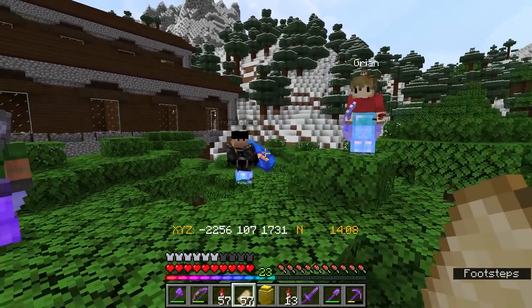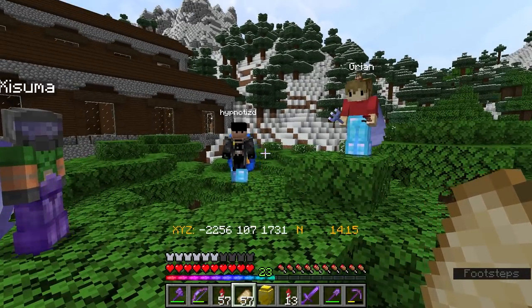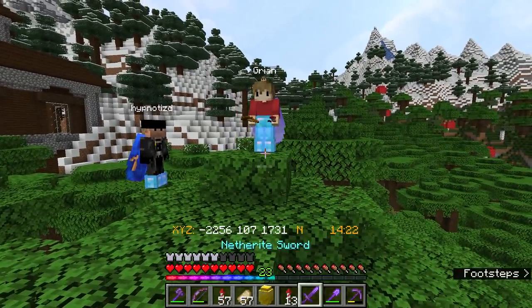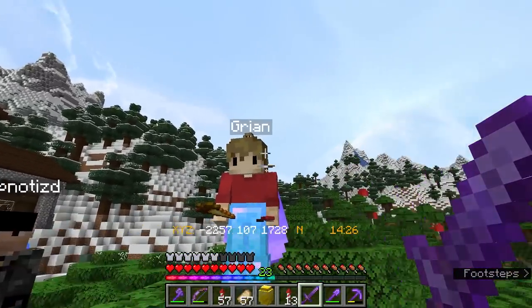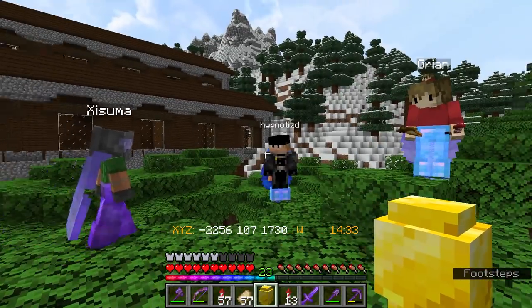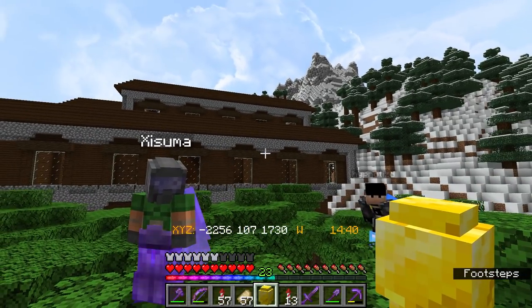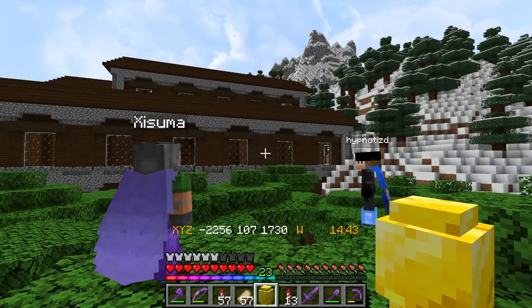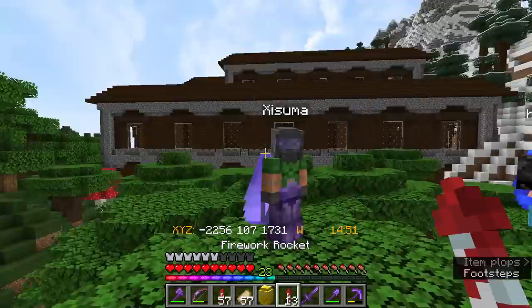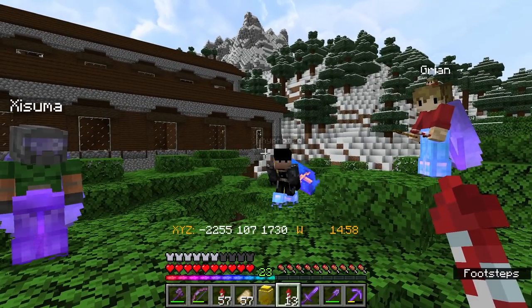I've gathered you here today to get the results of the egg hunt finished and declare a winner. I was kind of happy just to split the prize, but apparently we're doing more eggs. No sharing allowed. So your goal today is to raid this woodland mansion - there are roughly two stacks of golden eggs thrown on the ground. You will have five minutes to run through there and find as many eggs as you can.